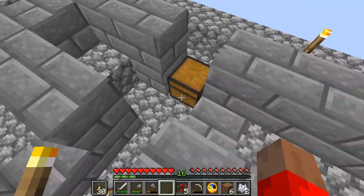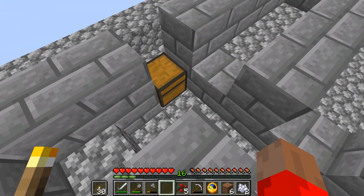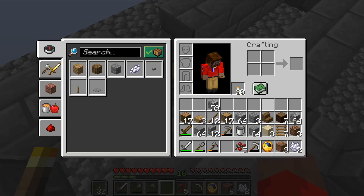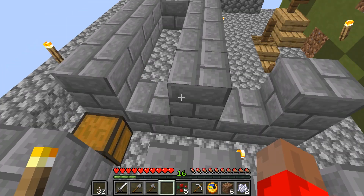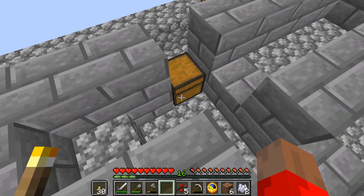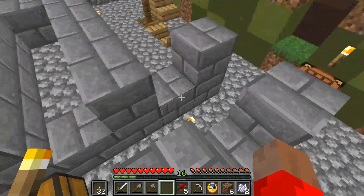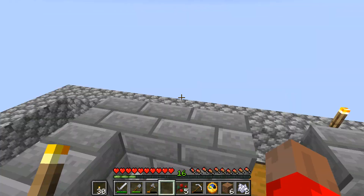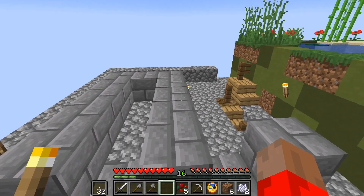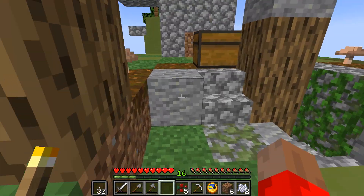I'll put a nice block underneath and stop it there, maybe put a door here or put a roof on all this — not wooden of course. And we'll be good to go. The tree has been really stingy with the saplings.